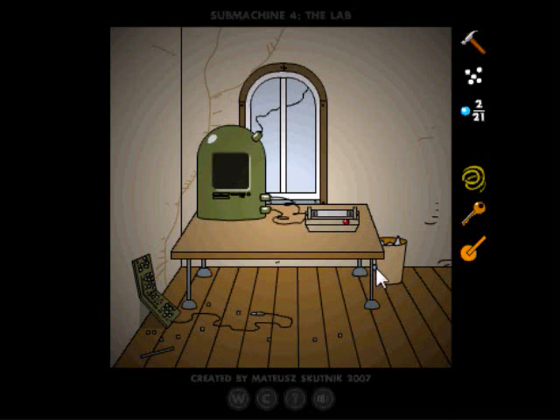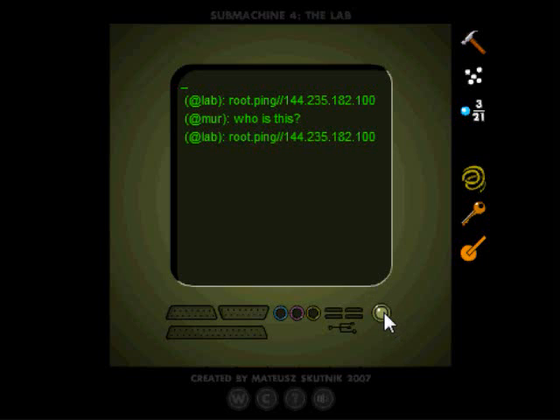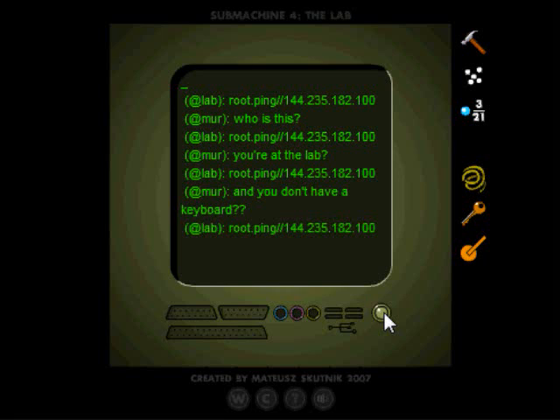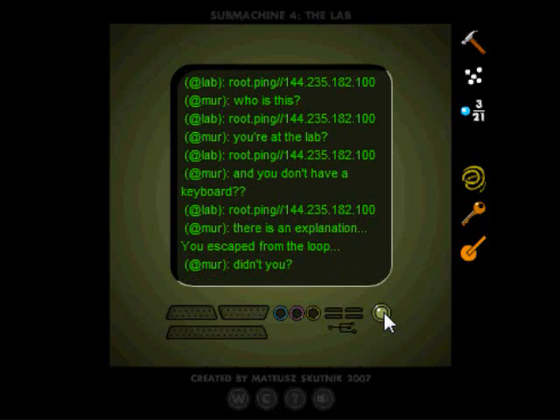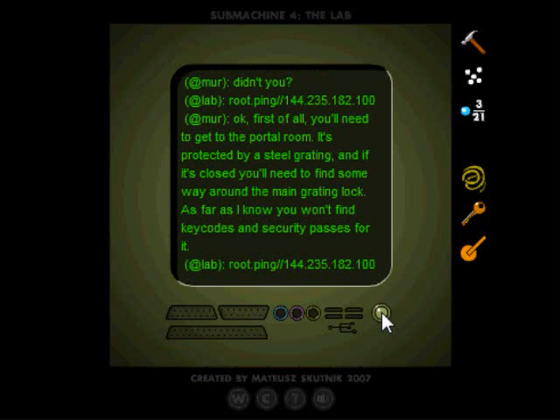Oh look, another secret. Go over here and press the green button. You're at the lab and you don't have a keyboard - how preposterous. There's an explanation: you escaped from the loop, didn't you? Blah blah, go to the portal.